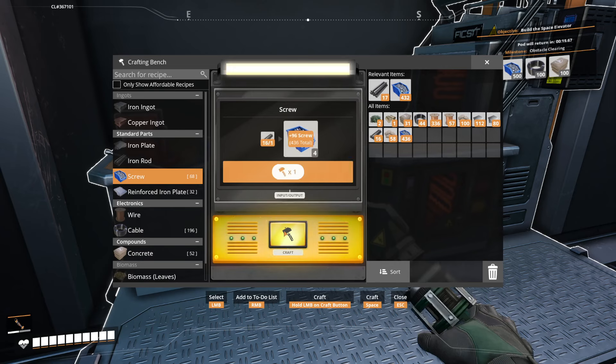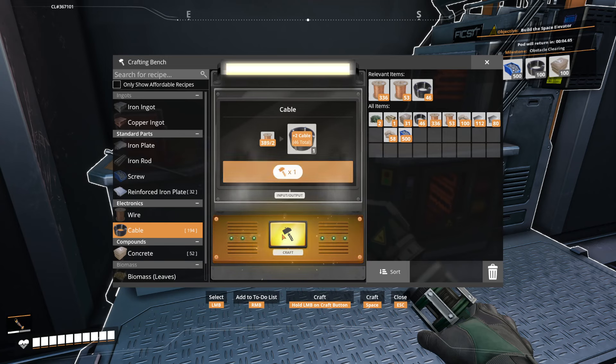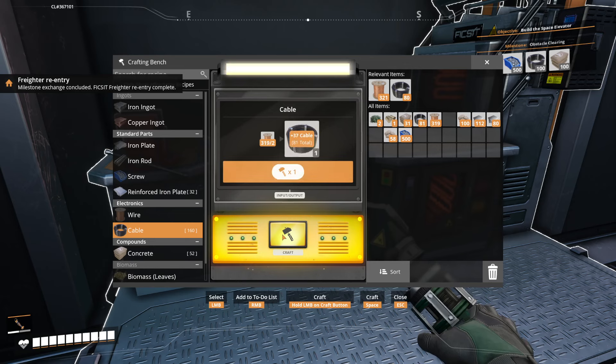Five, four, three, two, one. Still, this is — that was pretty good. That was pretty darn good. Pretty darn good for efficiency there. Oh, I've got to grab some concrete. Give me that concrete. There we go. Awesome.